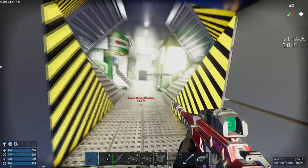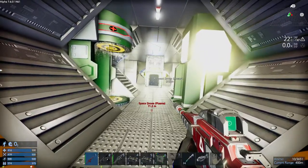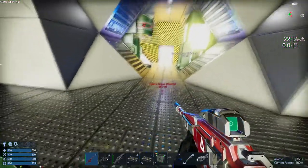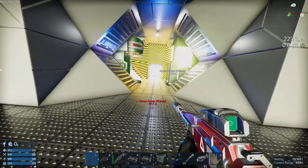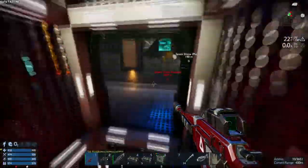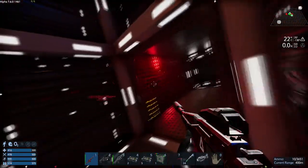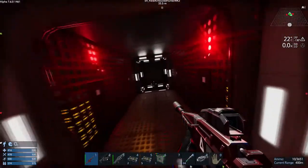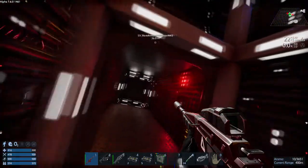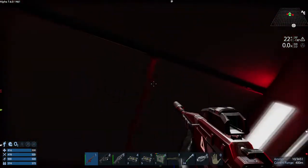We have to get to an elevator, which is straight ahead here. You've got to do this really fast. And then we've got to go all the way down — pray nothing blows us away. There's only one exit from here, so all the way down to here, and across to here is another elevator.